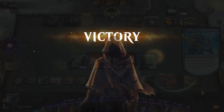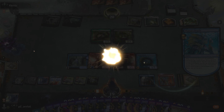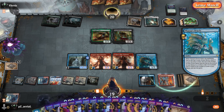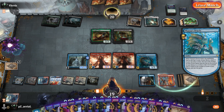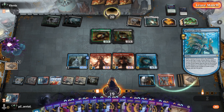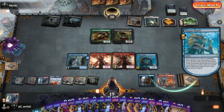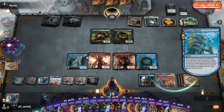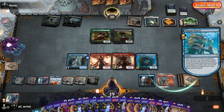Round 2 done! I'm feeling pretty happy about this. We get to make big creatures with Thoughtbound Phantasm — the surveil is great. When the combo is going, you kind of converge on the kill rather than keeping a rickety train running. Great Round 2. Round 3 coming up.